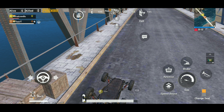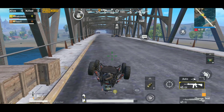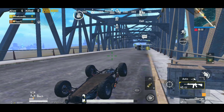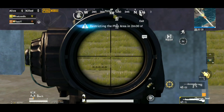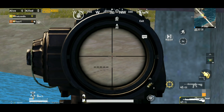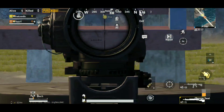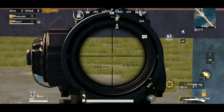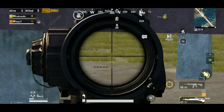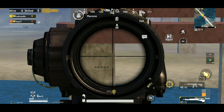If someone is under the bridge, use a buggy — use this ramp and invert the buggy, upset it, then jump to the back seat. Use a gun and scope them down. If they are under the bridge you can see them by this technique. This is just a glitch, not a hack — it's because of the game engine.